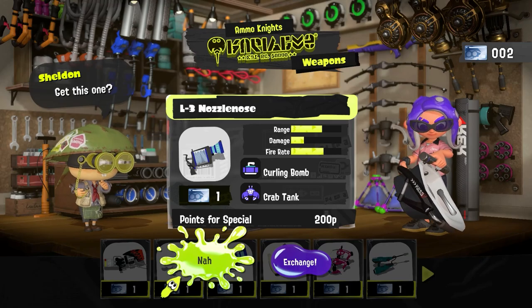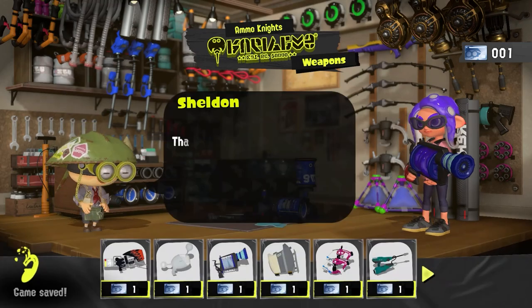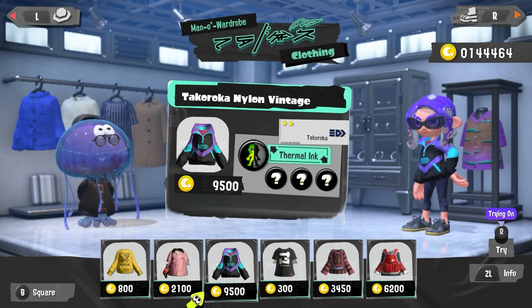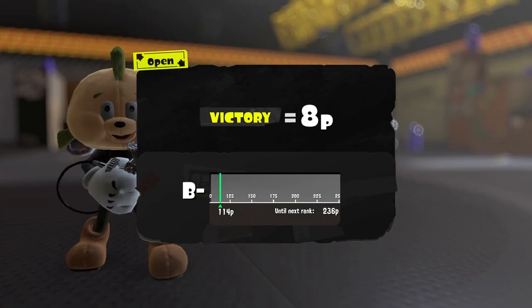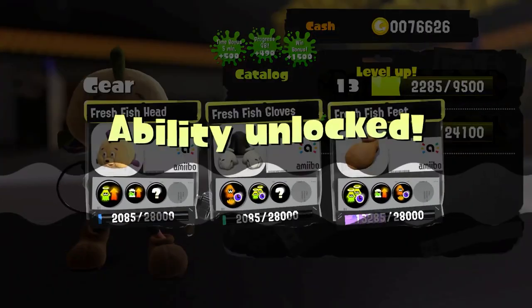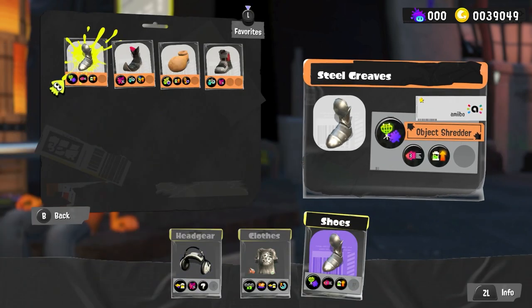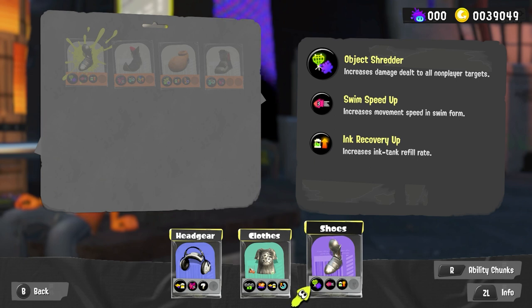Thankfully, the shop lets you try before you buy, so you won't have to spend a ticket just to find out a weapon's not a good match. Gear is important too. Hats, shirts, and shoes all have varied perks, such as increasing walking speed or reducing how much ink is consumed when you throw a sub-weapon. The better the gear, the more perks it might have, most of which only unlock after playing a few rounds to level them up. If you really want to dig in, there are also a lot of systems to customize and amplify those perks to stack them to your advantage.